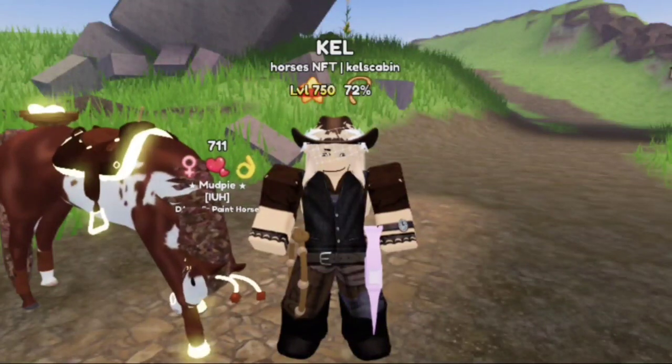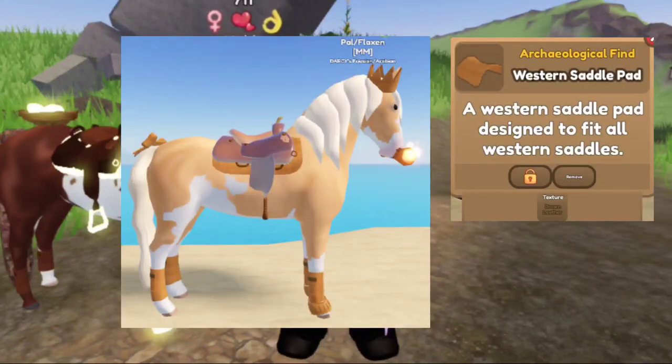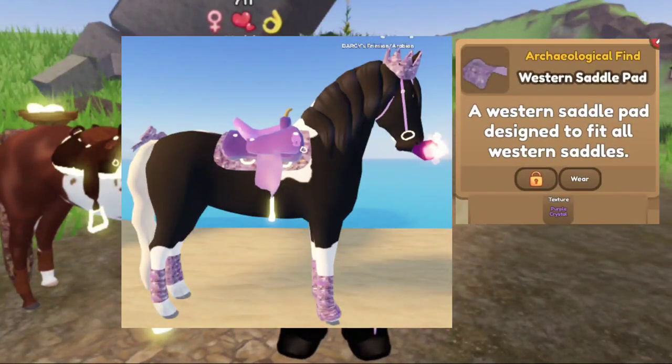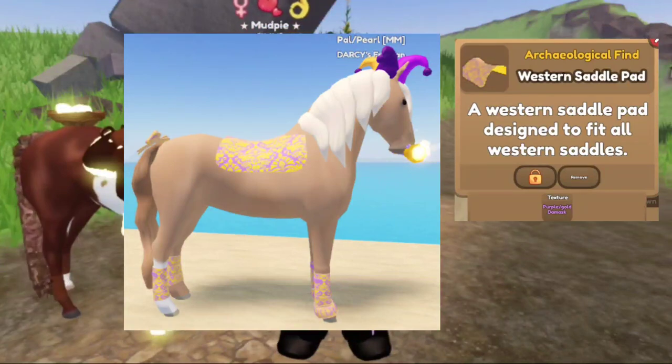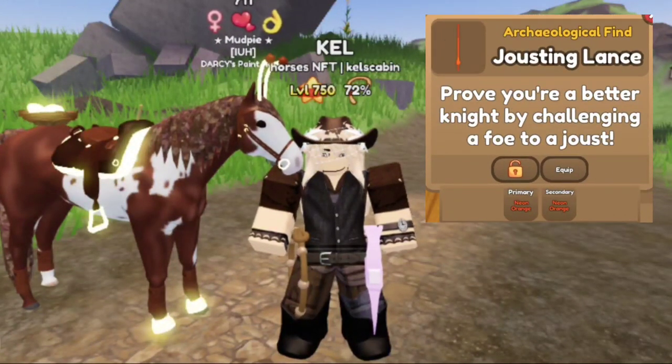Now, when you give just one relic to Cal, he will give you an accessory or a certain equipment item. These can be leathery pattern accessories, purple crystal pattern accessories, purple gold dazmask accessories, royal torch, medieval shield, jester hat, and a jousting lance.